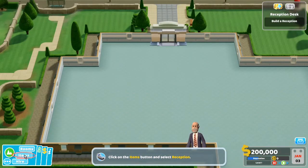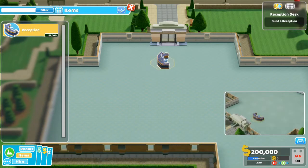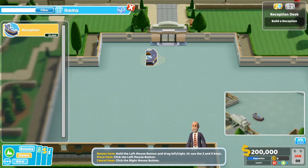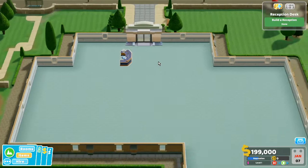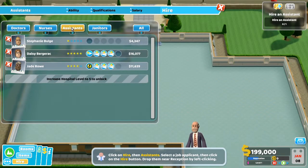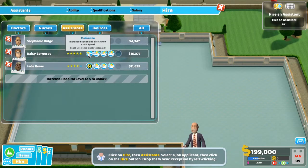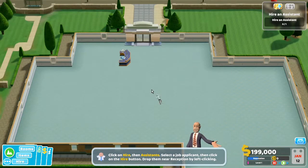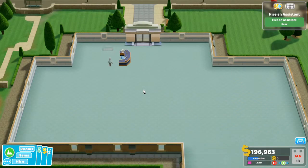So let's go ahead and put in a reception desk. Let's have everybody come in and sort of talk to the receptionist that way. Now I need a receptionist, so we're going to hire one, an assistant. This one has increased speed and efficiency and lots of customer service. This one has lots of customer service but also stamina training. We're going for stamina training — because that means they won't take as many breaks, I think.